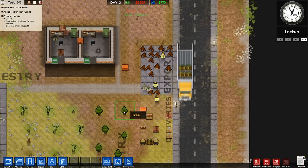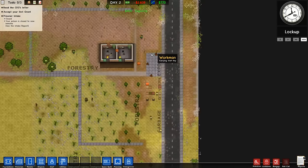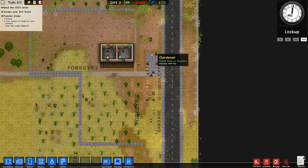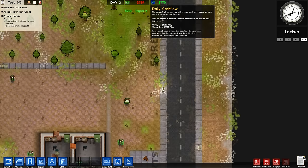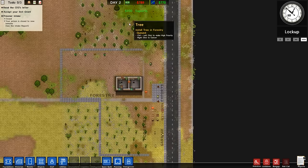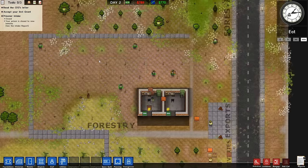Why are trees better than prisoners? Well, as you can see, we're making about $770 a day. You're probably not going to make that much money when you start out your prison, because prisoners are ridiculously difficult to maintain. You need to build kitchens, shower facilities, yards, maintenance, janitors, cleaning facilities - it's absolutely crazy how much money you have to spend. However, at the moment we're not really spending any money. We're just buying seeds and planting them, and then they grow into more money. It's honestly wonderful.